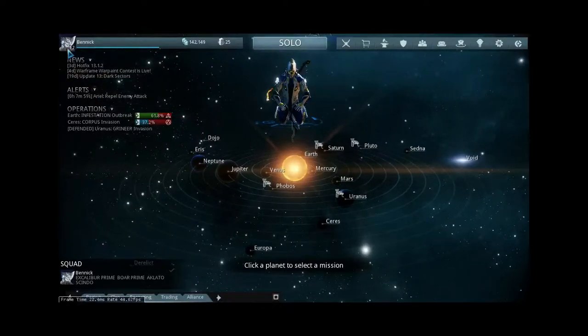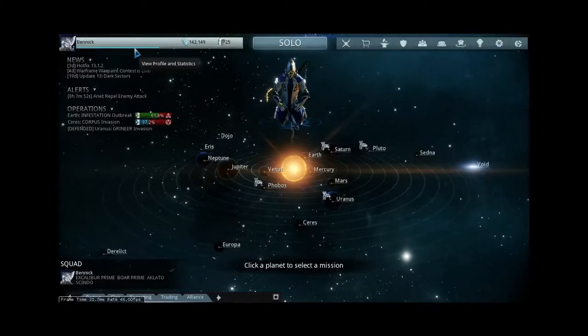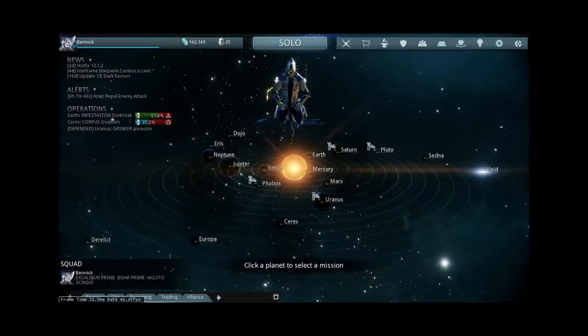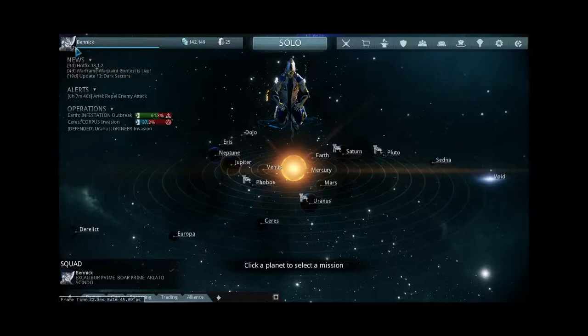Your character has a Mastery Rank. Mine is at 12 because I have so much stuff. You upgrade your Mastery Rank by leveling up your equipment, which fills up a little bar. Then you take a special ninja dojo test to bring this value up.